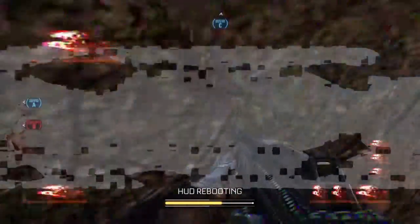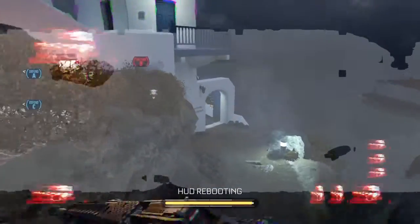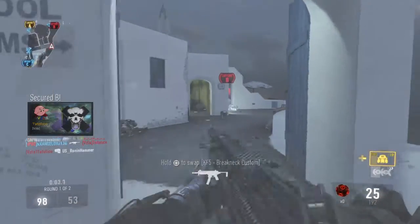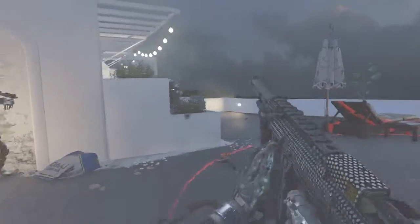Losing Bravo. Charlie secure. Losing B. A and B online. Enemy taking Charlie. A secure. We lost Bravo. Enemy has Bravo. We lost C — system hack, all HUDs have been disabled. Care package on standby. Charlie secure. Enemy UAV online. Enemy taking Alpha. We lost Alpha. Enemy has A. I'm reloading. Half time.